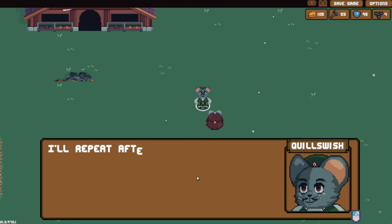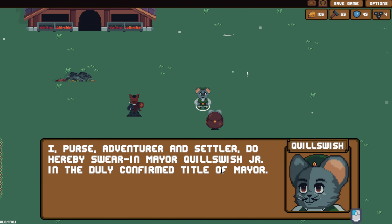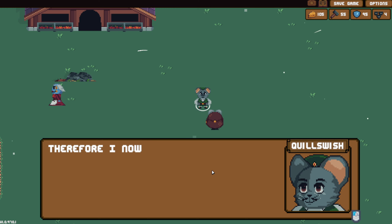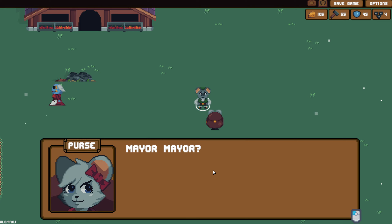'Please swear me in.' 'Sure.' Did we just give them... I don't know which one of these is treasure. 'I don't think I know the oath.' 'It goes like this: I, Purse, adventurer and settler do hereby swear in Mayor Quilliswish Jr. to the duty confirmed title Mayor. I now appoint you Mayor Mayor Quilliswish Jr.' Mayor Mayor - your first name is Mayor? 'It's my birthright and it is a family name.'